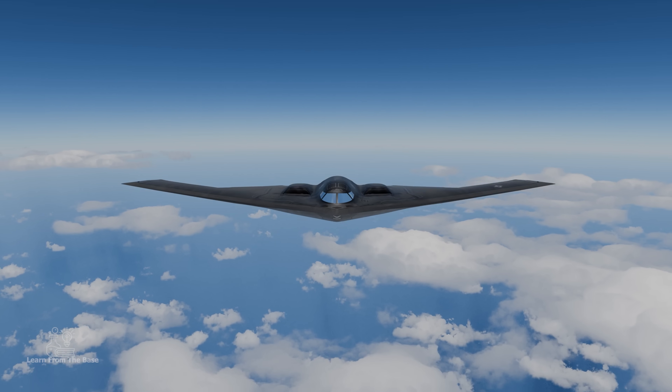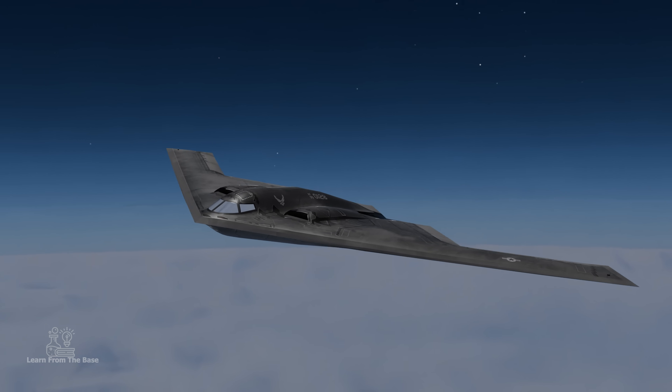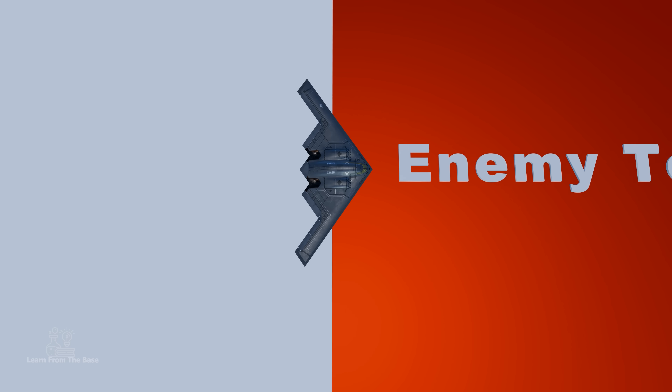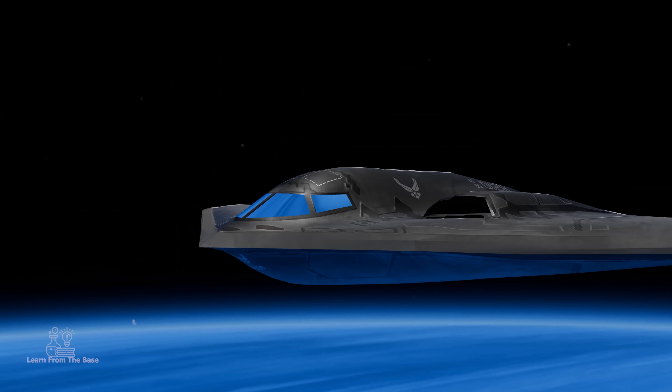This is the B-2 Spirit, the American Stealth Bomber. It's one of the most advanced machines ever created. With its stealthy design, it can fly directly into enemy territory, almost invisible, like a ghost in the sky.